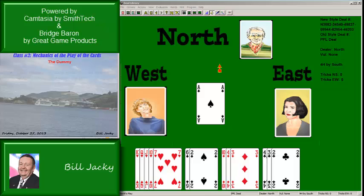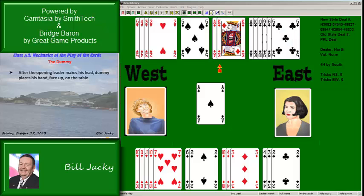The dummy: after the opening leader makes his lead, dummy — your partner — places his hand face up on the table. Protocol asks the dummy to place his cards in alternating colors. With the trump suit, if any — and the trumps are hearts — on his right, that is the declarer's left. Each suit is organized by rank, highest to lowest.